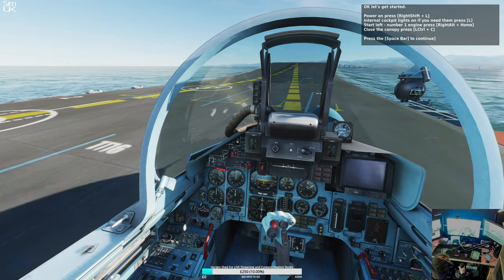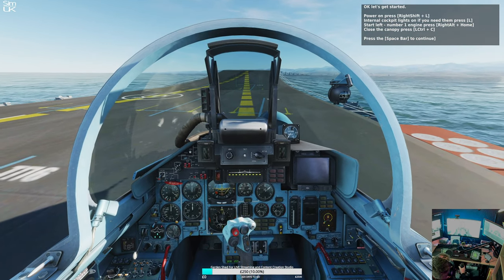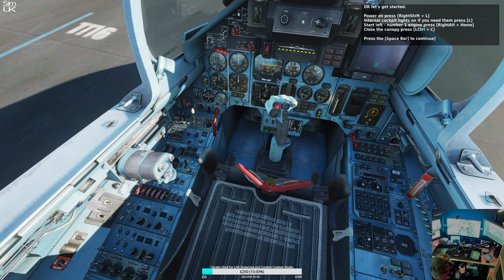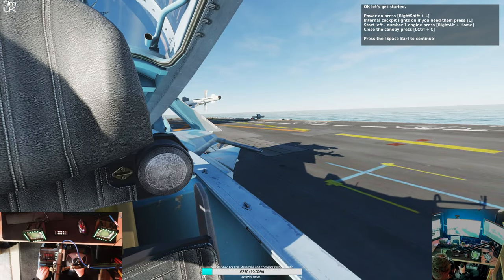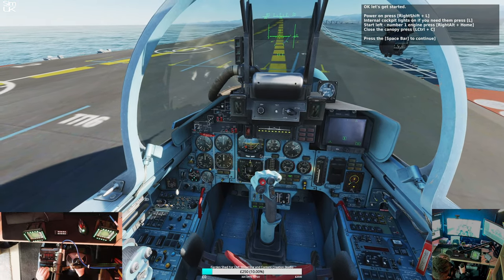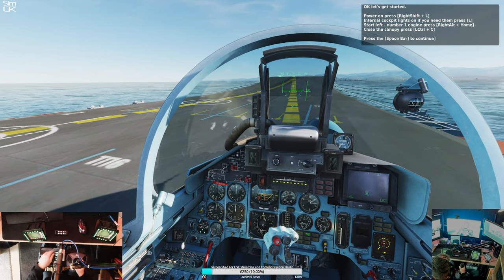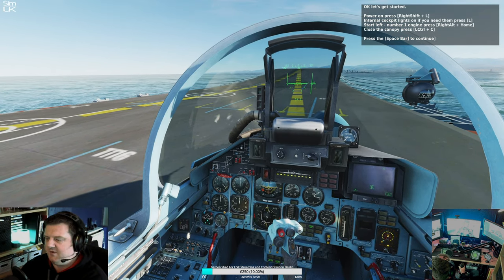Ok, let's get started. Power on. Press Right Shift and L for internal cockpit lights if you need them. Then press L. Start left number 1 engine — press Right Alt and Home. Close the canopy now — press Left Ctrl and C. Then press the spacebar to continue.